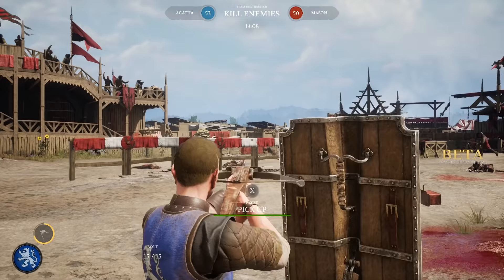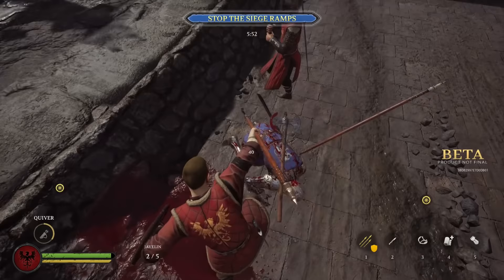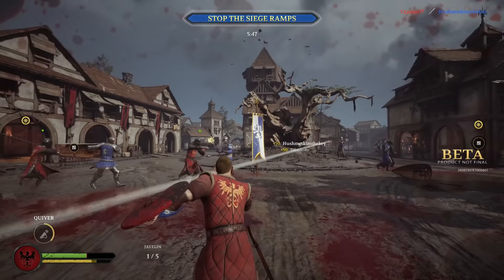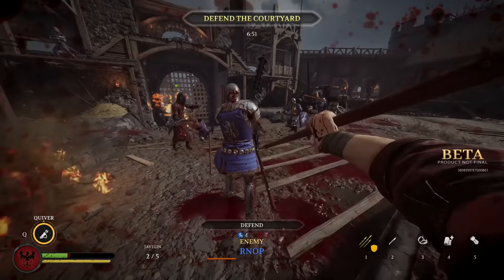The last Archer subclass is the Skirmisher, a hybrid melee-ranged fighter. As his main weapon he can choose between javelins or throwing axes, which can both be thrown or used as a melee weapon. The Skirmisher also has a small shield with good jab damage and is equipped with a bear trap. His special ability is Quiver, which restocks all ammo upon use and is charged via melee or ranged headshots. During full sprint, the Skirmisher can also perform a leaping strike, though this subclass is statistically inferior to dedicated melee classes.